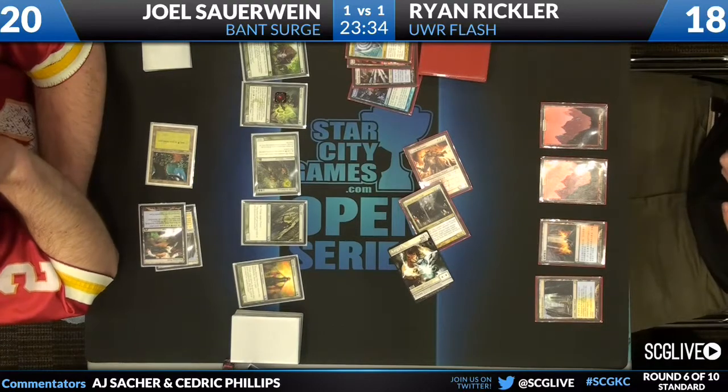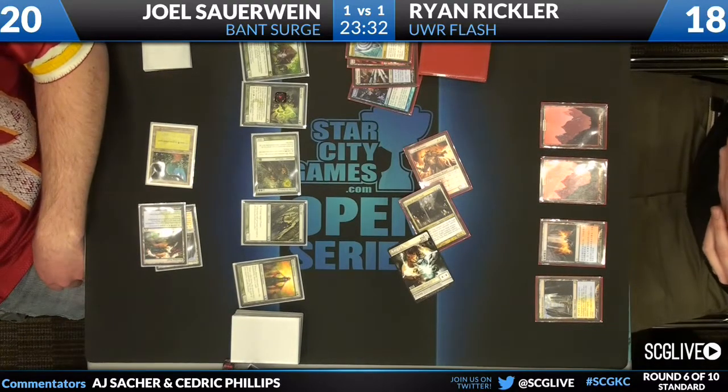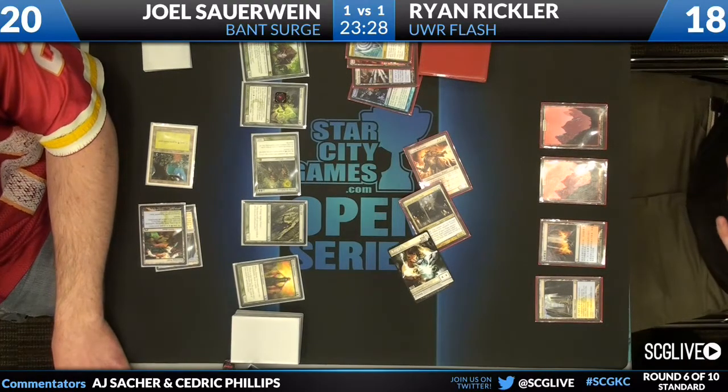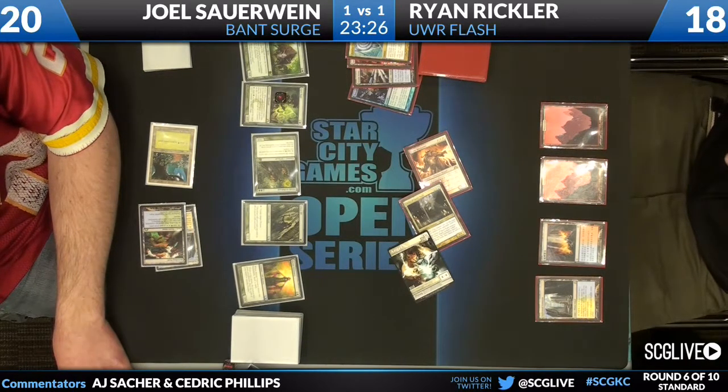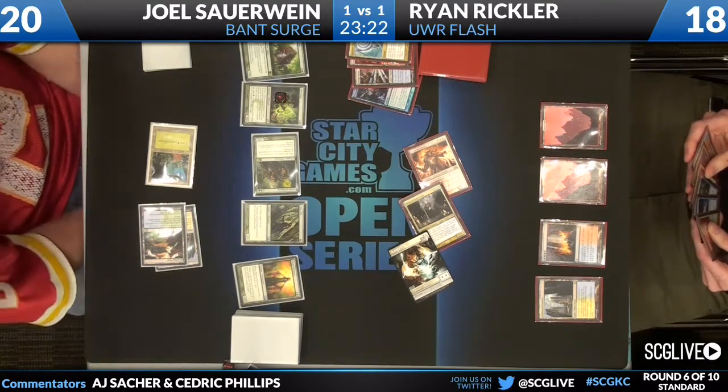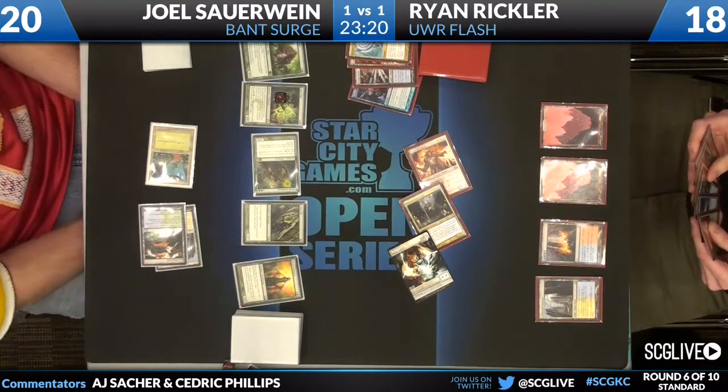Cutting into our next match, we have Joel Sorrowind playing Bant Surge on your left — Primal Surge, there are two copies of that here — and Ryan Rickler on your right playing Blue-Red Flash. What is the Descendants Path game?